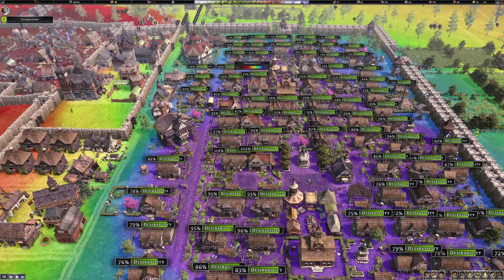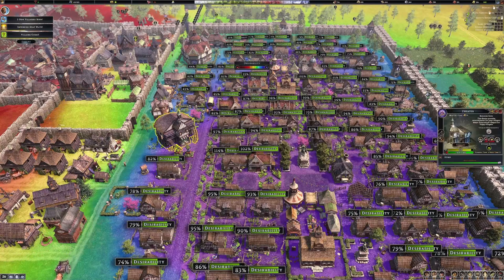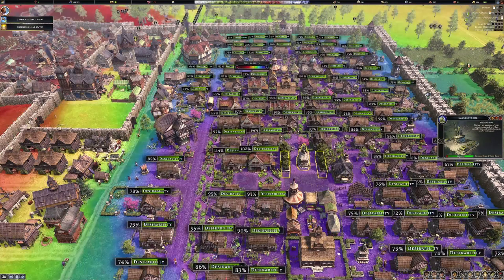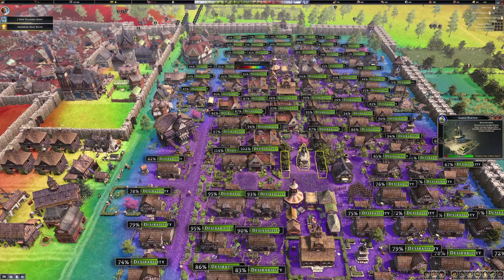The biggest desirability area where I've got good percentages is just here — a few little gardens, very close to the theatre, and a nice big statue that provides quite a bit of desirability, plus a garden. I think all those things put together have created that 100 plus desirability. This guy's reaping the rewards of everything.